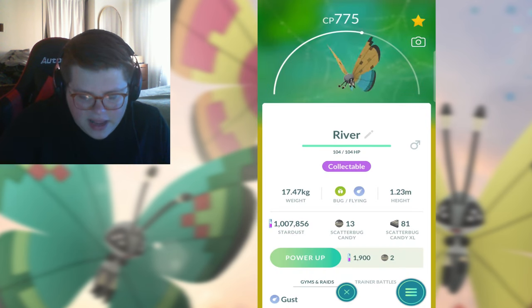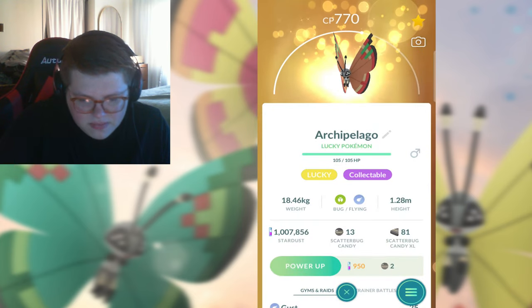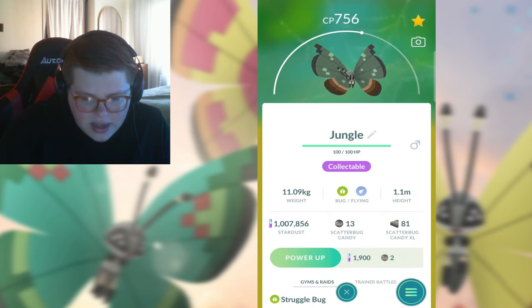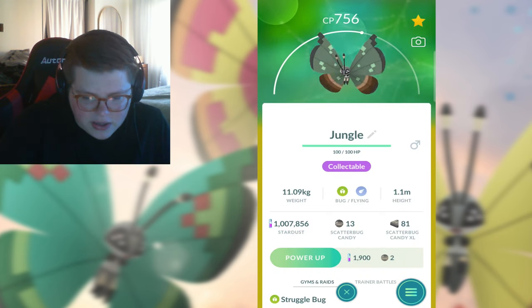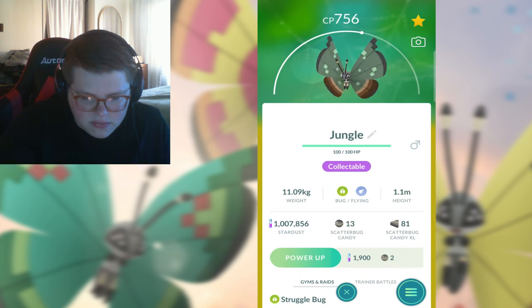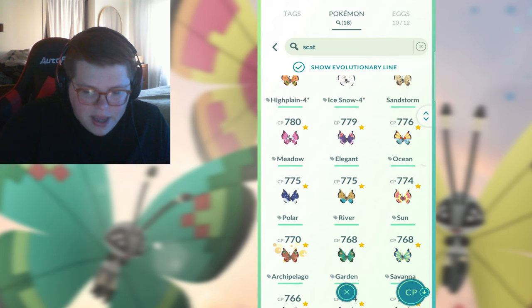The River - again, I like the pattern, I just think they ruined the colors. Archipelago - it's lucky so it's cool, but I don't really like it. And Jungle - I like the brown at the bottom, aside from that it looks kind of like throw up. Someone threw up on this butterfly and now it's the weird Shrek green.